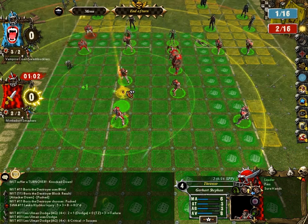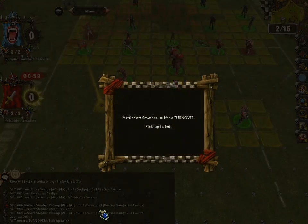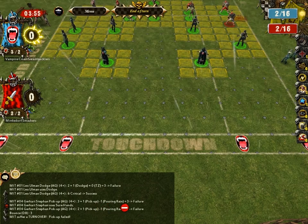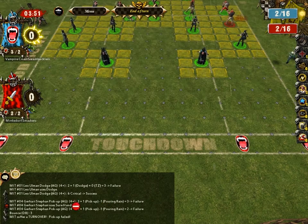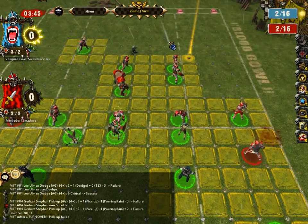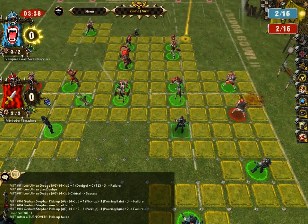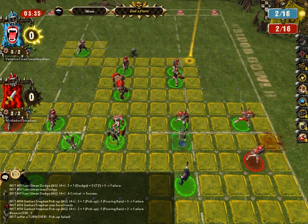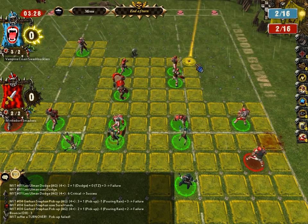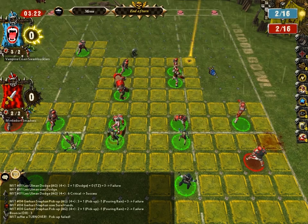I'm going to try and pick up this ball here, which might be a little hard since it's raining. What you saw there was Sure Hands — like Dodge, it gives you a free re-roll but for picking up the ball. Normally a three would work because you get a plus one for pickup making it four, which beats the target. But since it's pouring rain, the ball is harder to pick up. Other things that add difficulty are opposing tackle zones — if I tried to pick up this ball right now I'd get a minus one modifier because it's in the thrall's tackle zone. So you want to move opposing players away from the ball first to get the best chance at picking it up.